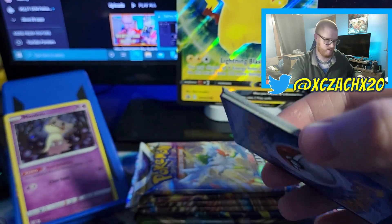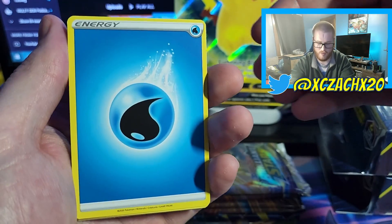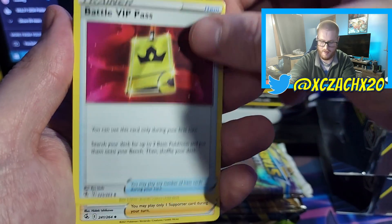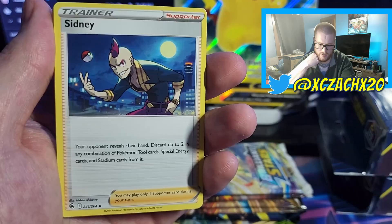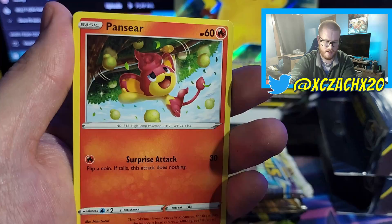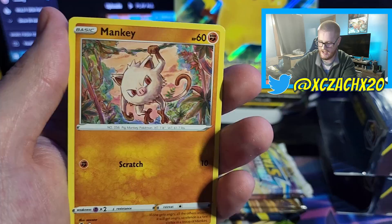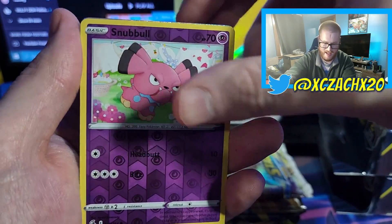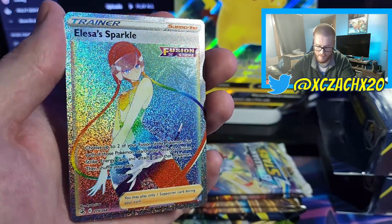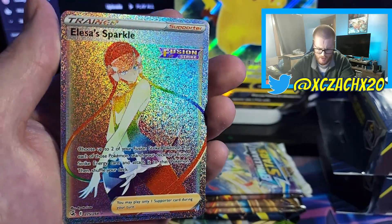There is the code. Four from the back — we have our Water-type Energy, Graveler, VIP Battle Pass — Battle Pass VIP, you know, get some cool Fortnite skins — Arrokuda, Gomi, Pansear, Kricketune, and I'm seeing some shine at the top — Mankey, Snubbull, and Elsa Sparkle. That card is sparkling. Man, that is a beautiful card. That's probably my best hit from Fusion Strike so far.